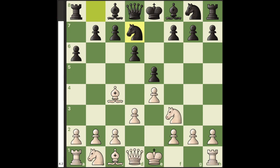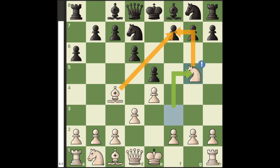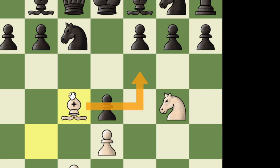Hello everyone. In this position, white can win with the move knight to g5. Knight to g5 attacks the f7 square along with the bishop. If black goes for d5, it doesn't really make a difference since the bishop and the knight are still attacking f7.